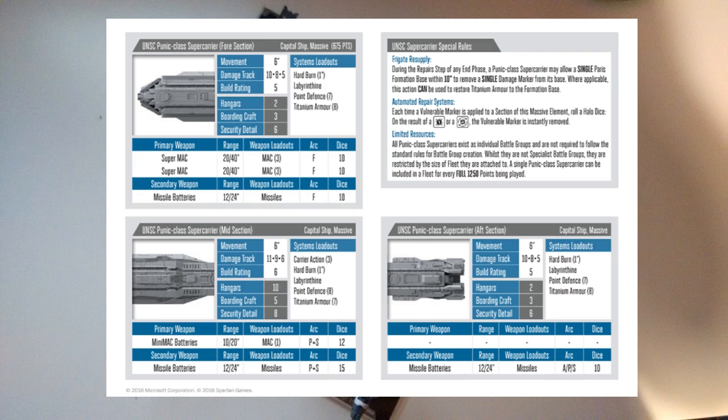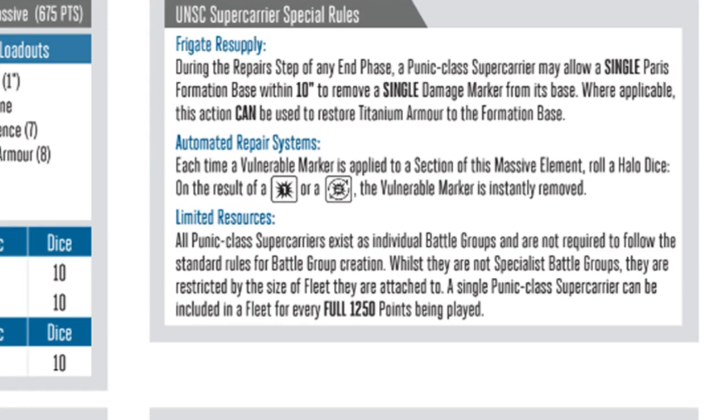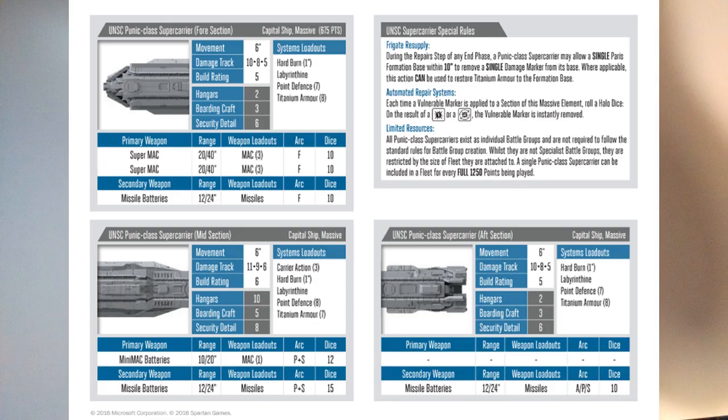Each section is incredibly tough, with a high damage track and a plethora of defence systems, including the ability to potentially remove a vulnerable token instantly. We can also see it has a large number of boarding craft and hangars, which, coupled with the ability to repair frigates, allows the Punic to fill a supportive role.